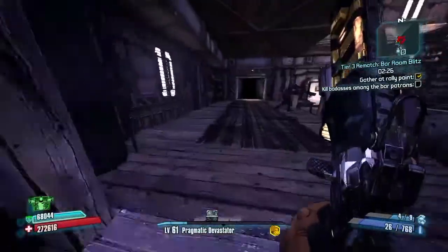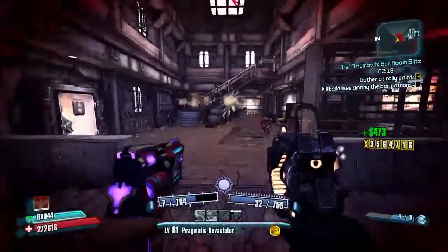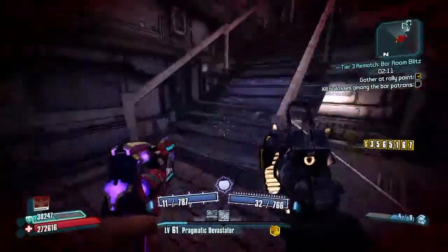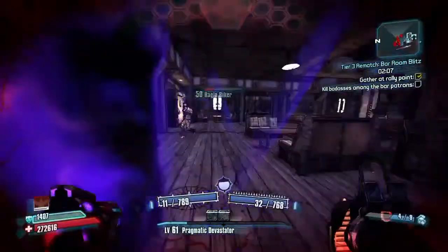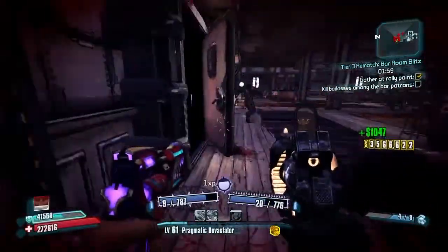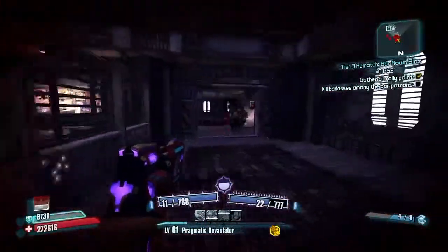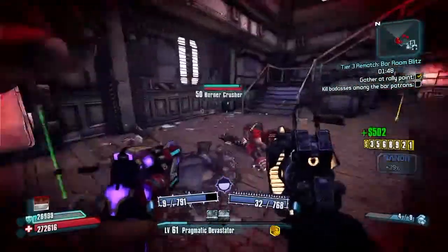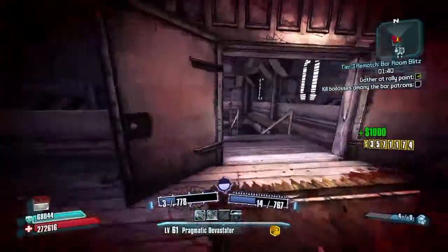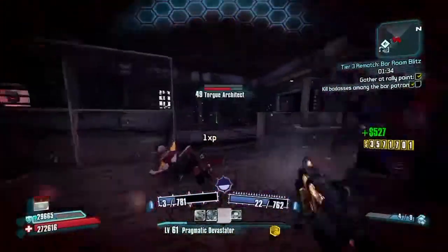As soon as you shoot one of the passive mobs running around, it will start the timer. You don't need to kill anyone except those big dudes right there — the super badass enforcers. Those are the badasses the quest is talking about. They can only spawn in one of two areas: either up here at one of these doors, or down here at one of these doors. So you don't even need to pay attention to what's going on in those rooms out there — just ignore anything that isn't the super badass enforcers. Once you kill four or five of them — I believe it's five — you'll get quest credit and it will tell you to go turn in.